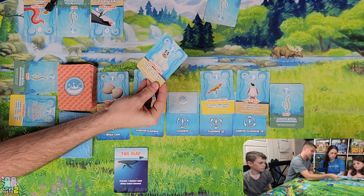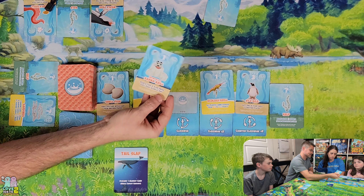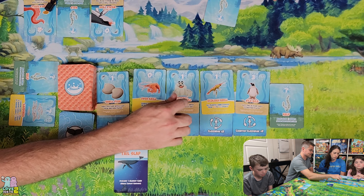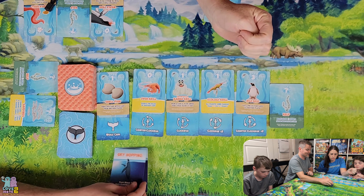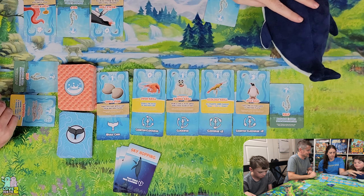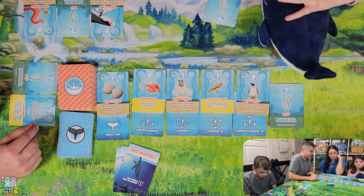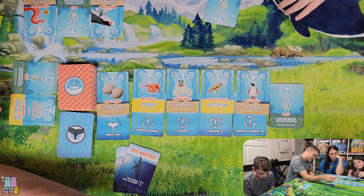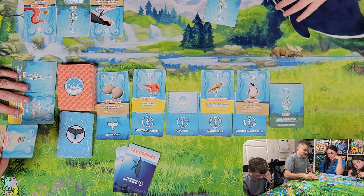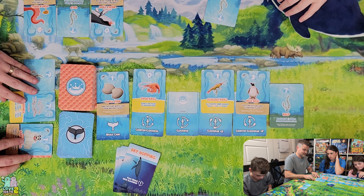We refill with a Barnacryl — draw a card and slide it under, don't peek, score at the end. It's worth one point and you get a secret card. The whale card is Skyhopping: pass whale once clockwise, so it goes to Anna. It is my turn — I'm going to take the Barnacryl and tuck a krill card underneath it.